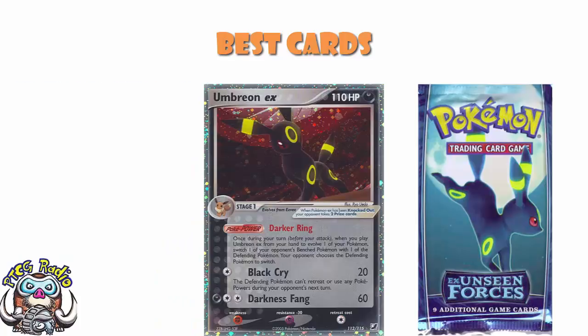Umbreon EX was very, very good. It had the Poke Power Dark Ring — when you played Umbreon from your hand to evolve one of your Pokemon, you got to switch one of their bench with their active, but you chose the Pokemon that came from the bench into the active. This was phenomenal — it's gusting, and gusting is good, ladies and gentlemen. For one energy, 20 damage, and it stopped the defending Pokemon retreating or using Poke Powers. But really it was here for the Poke Power itself.